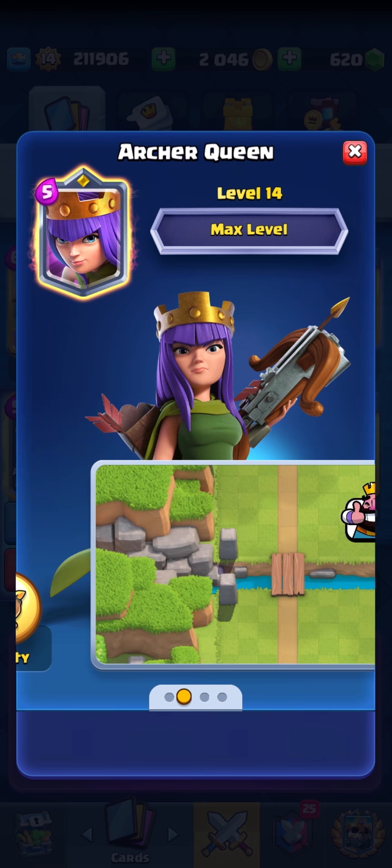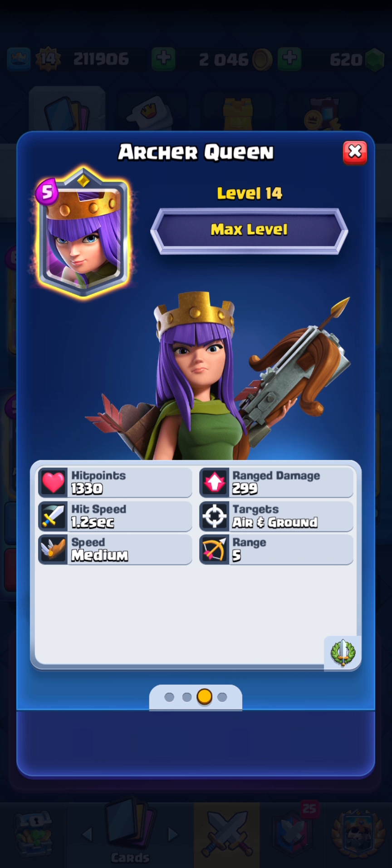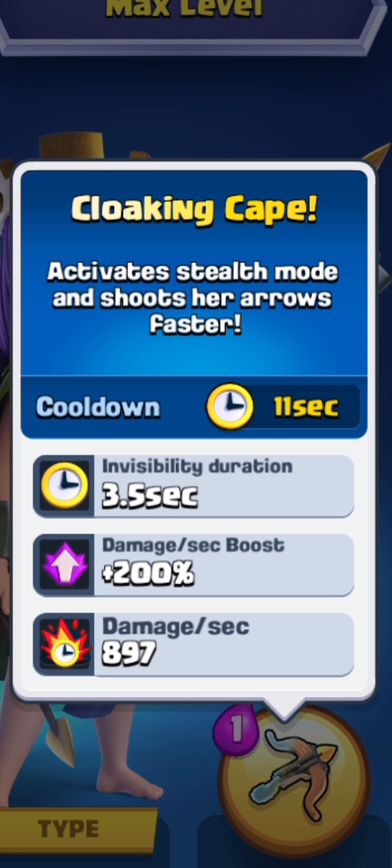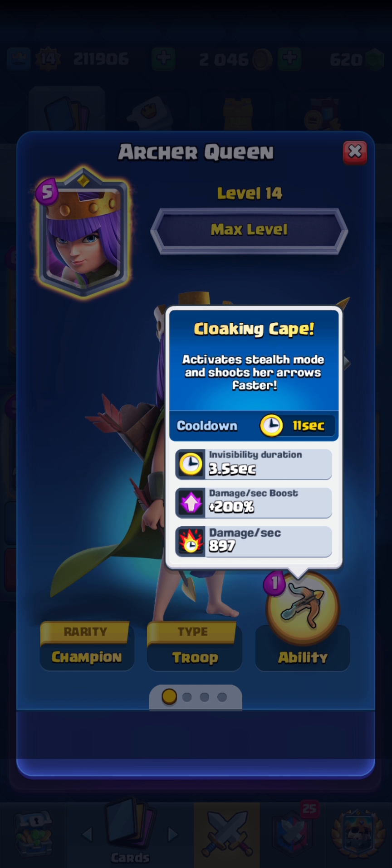The Archer Queen's base stats aren't anything too out of the ordinary — she very closely resembles the stats of the Musketeer. The reason this card is so ridiculously strong is because of her ability, Cloaking Cake, that costs only one elixir. All champions came with their own unique abilities, but the Archer Queen's has evidently taken the cake for the most overpowered one by far. This ability makes her completely invisible, rendering her untargetable by any troops or towers. While she's in this mode, you'll be forced to spell her down or distract her with troops that can't target her back. She has 897 damage per second at max level, and she can also use this ability many times in the same sequence due to its incredibly low cooldown of only 11 seconds.